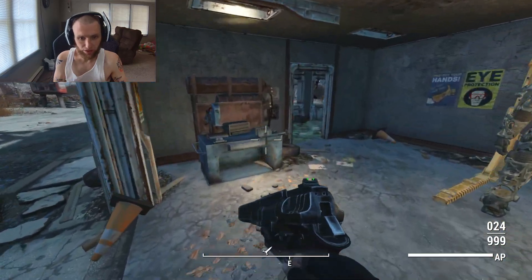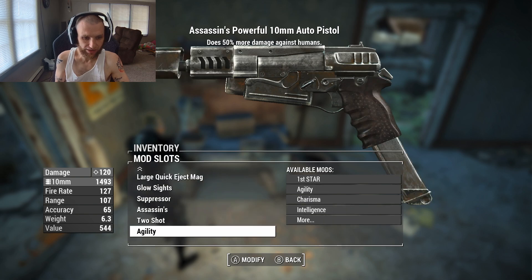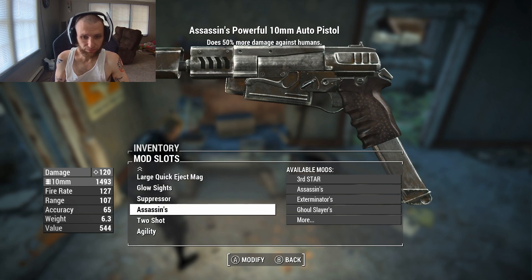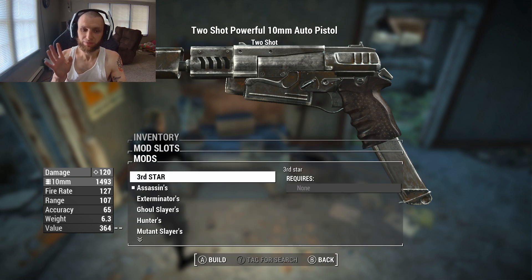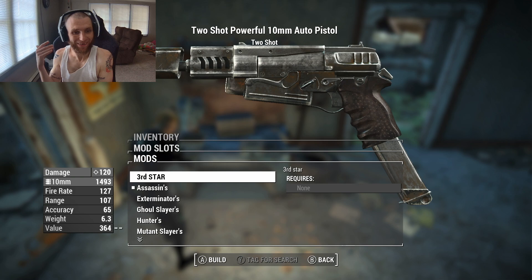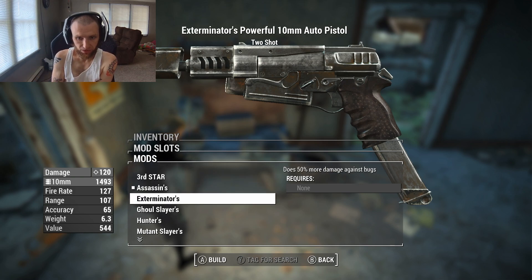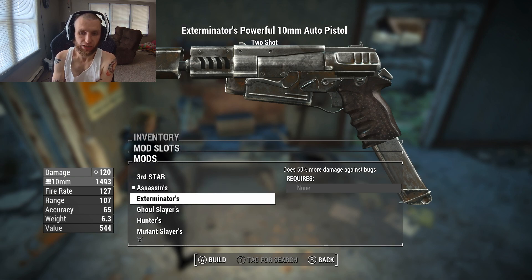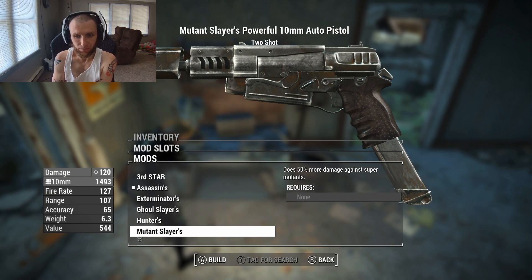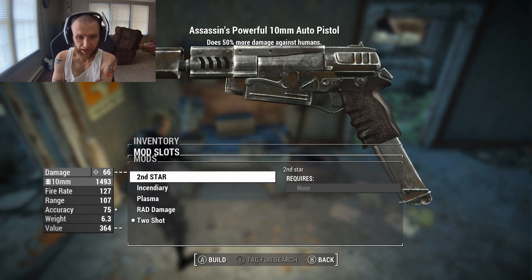You take them to your weapon workbench. On my 10mm pistol I already have the three slots. There's the third star, second star, and first star — though they're in reverse order. The first one you pick is what it does extra damage to. Mine does extra damage to humans, but you can make it do extra damage to bugs, ghouls, animals, super mutants, and robots.